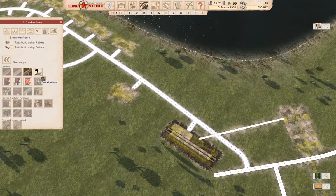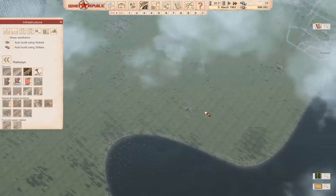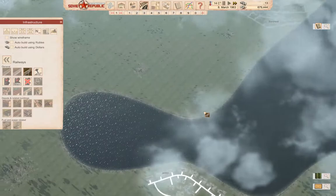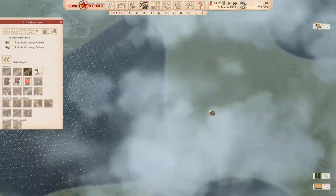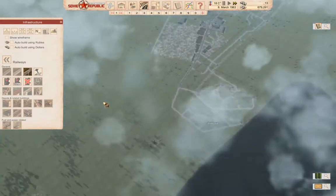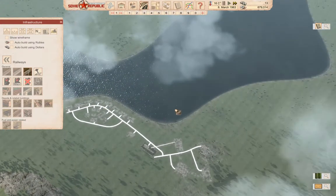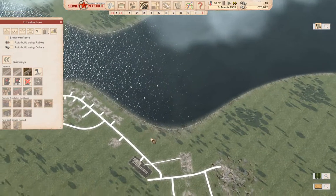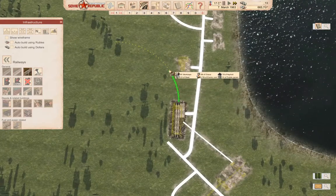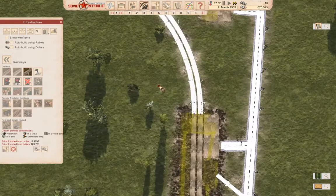We're also going to need to bring a rail line, which will be electrified, and it's going to have to come out of there. Where does it need to go? I think it needs to go this way, but I'm probably going to export this first. If we send it around this way, yeah, I think we'll send it around that way.